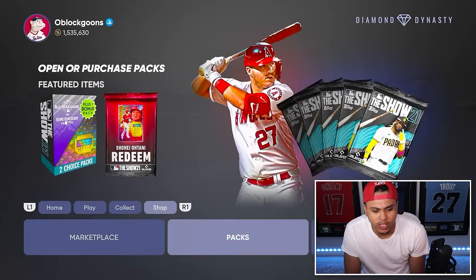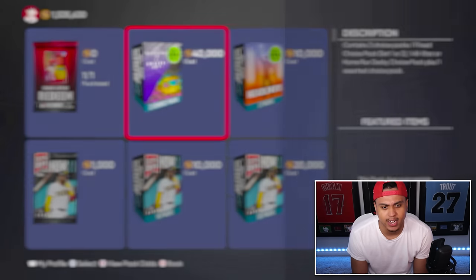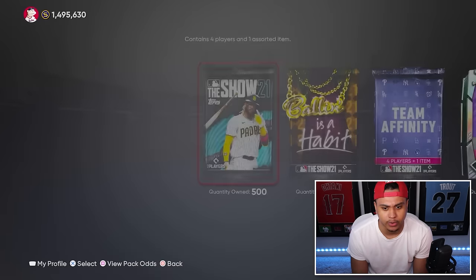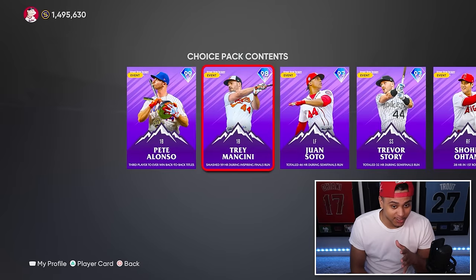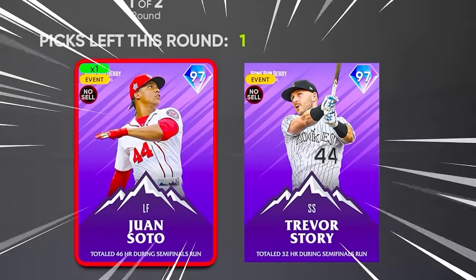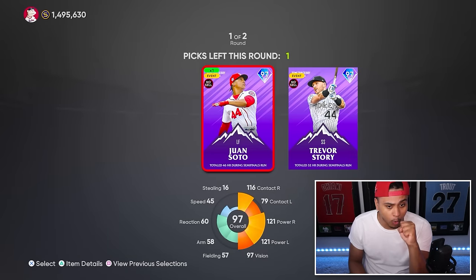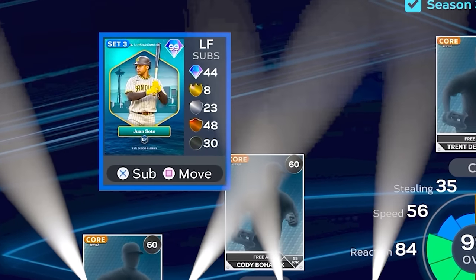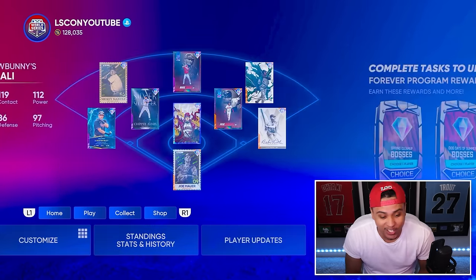We get a choice pack and we have a home run derby and a finest. I'll check the pack store - we've got a home run derby all-star, finest choice, and headliner. Best bang for our buck is probably this home run derby. We open it up and get a mid-tier round - I think that's one of the best cards we could have got. Big W - we got Juan Soto! That tops off MLB The Show 21 with Juan Soto on the squad.